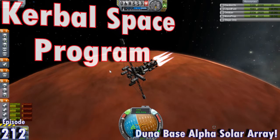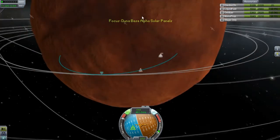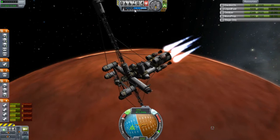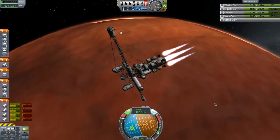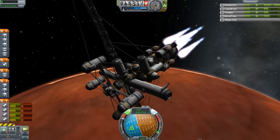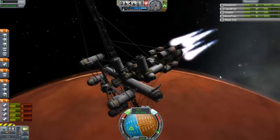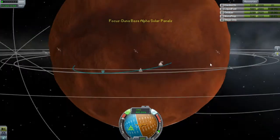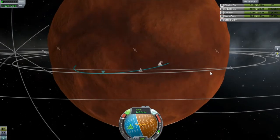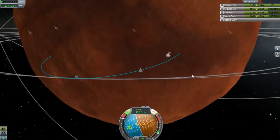Hello and welcome everyone to another episode. I've kind of jumped the gun a little bit — I started before the episode and we are de-orbiting all of this good stuff. This is basically all the connectors and the solar panels for our Duna base Alpha. It's looking pretty good here; I don't really know where we're going to end up, but I think we should be okay.